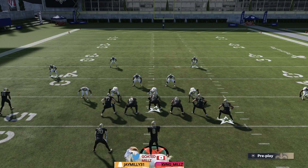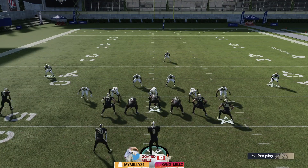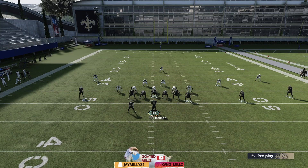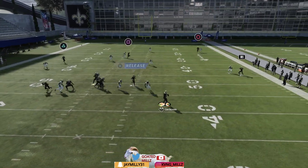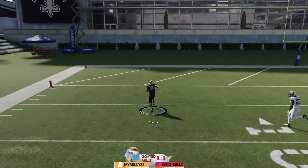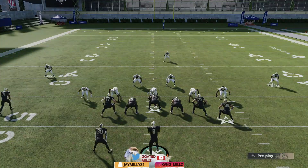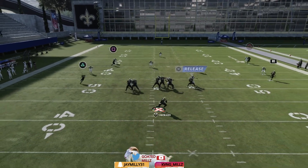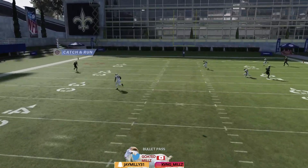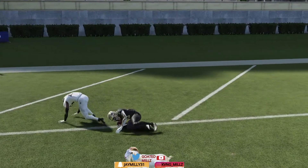Now we're going over cover three, cover two, and man-to-man coverage. Against cover three, the first thing I'm showing you is the game-breaking cover three glitch. All you want to do is put X on the delay fade and roll out — that's literally it. Watch triangle: triangle is your glitch, going to get wide open, nobody's going to be there, against any type of cover three. Y option wheel, roll out, delay fade X — look at this glitch, it's amazing, one of the best glitches in the game.